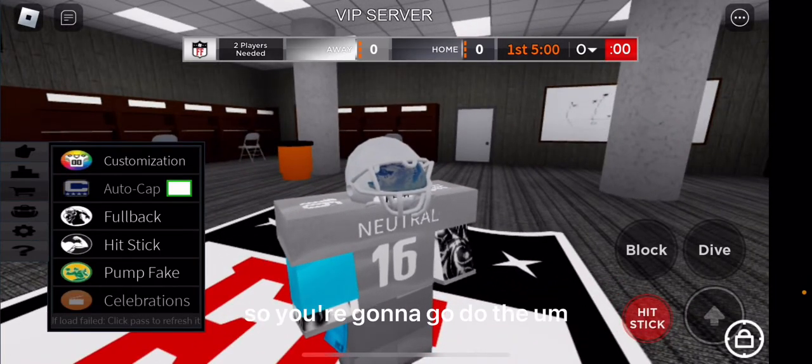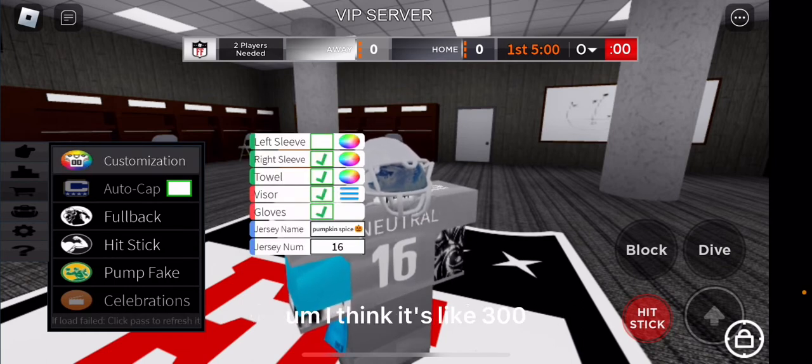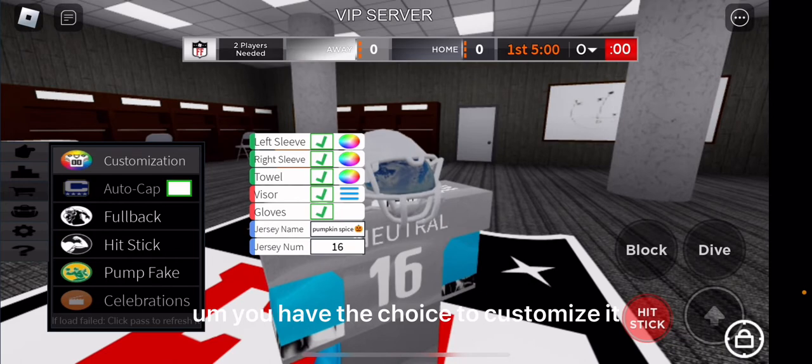You're gonna go to the shopping tab — there's customization on top. I think it's like 300, so you're gonna want to use that. Then select left sleeve and you have the choice to customize it.